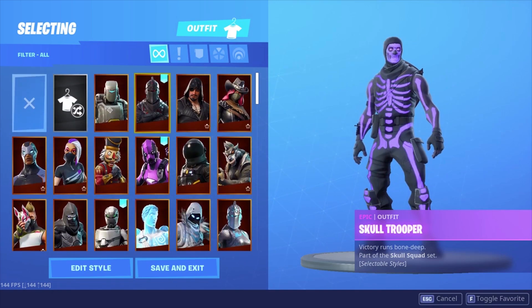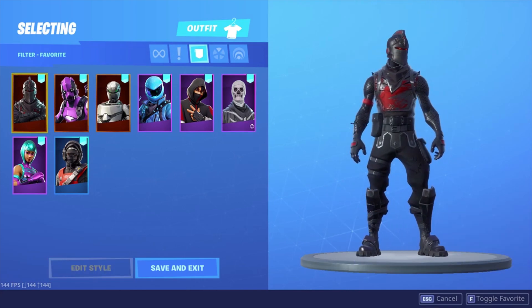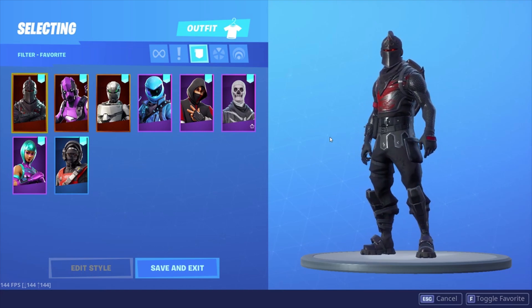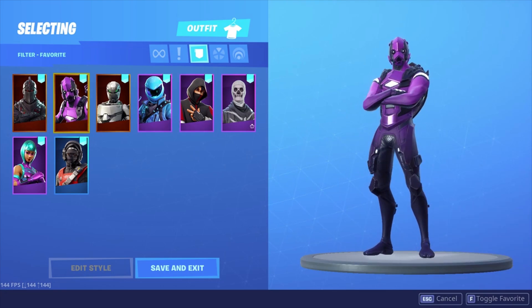We're gonna start with the favorited skins. We do have the Black Knight — obviously if you got OG skull super, you kind of gotta have Black Knight, it's like a necessity. Next we got the Dark Vertex.